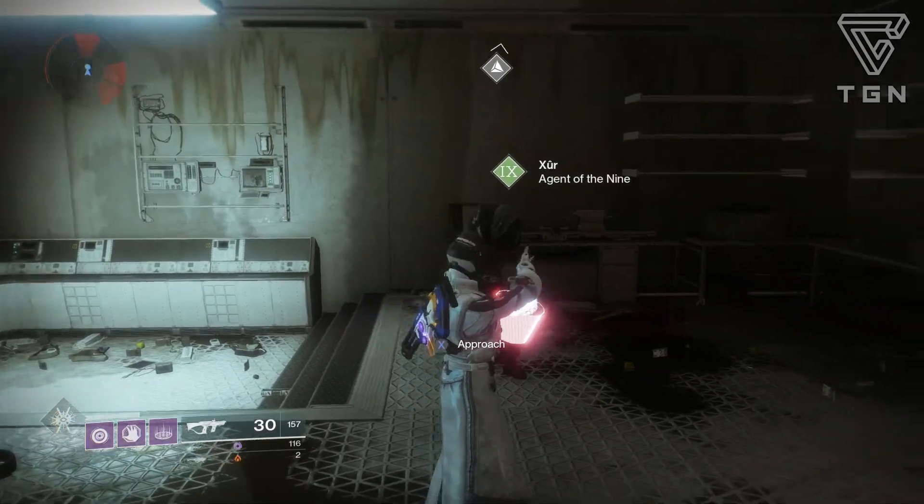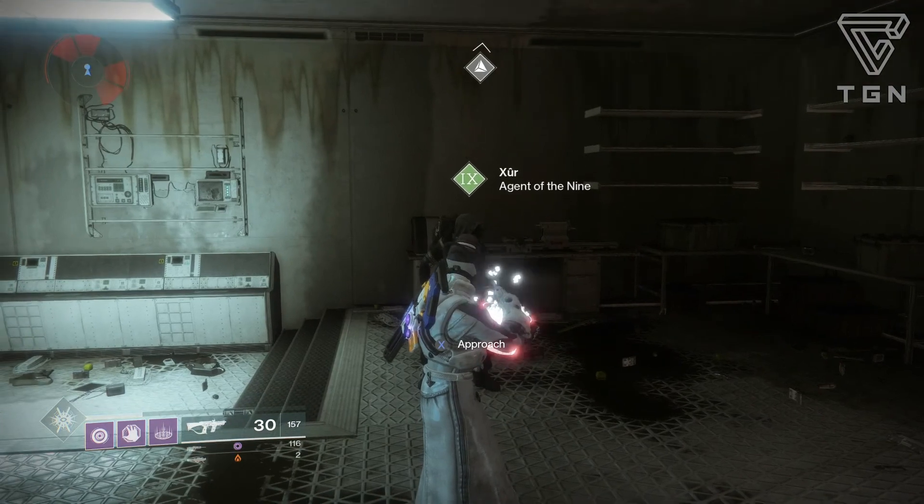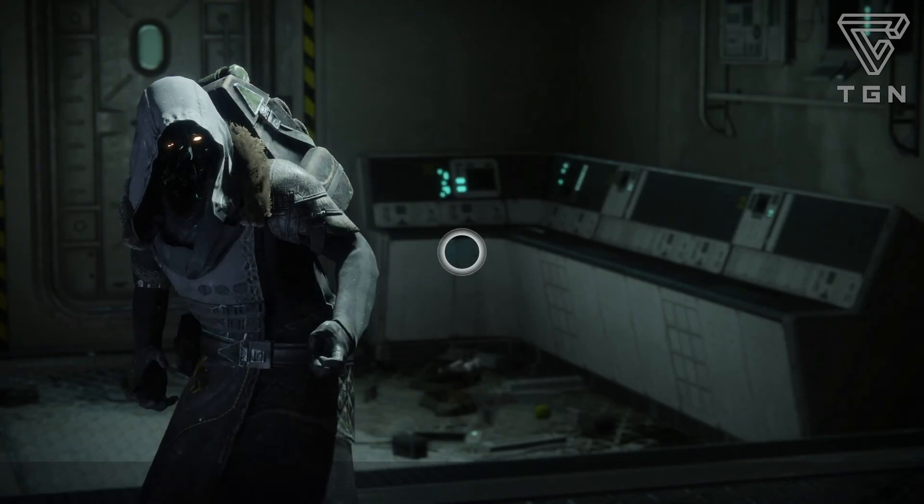What's up guys, welcome back to another Zurb video. Xur is on Titan, which is a flashpoint. It should be pretty easy — you can go to the director, hit up Titan, and you should have his little emblem like he has above his head. You can actually track it to find him. It shouldn't be too difficult to see where he is.